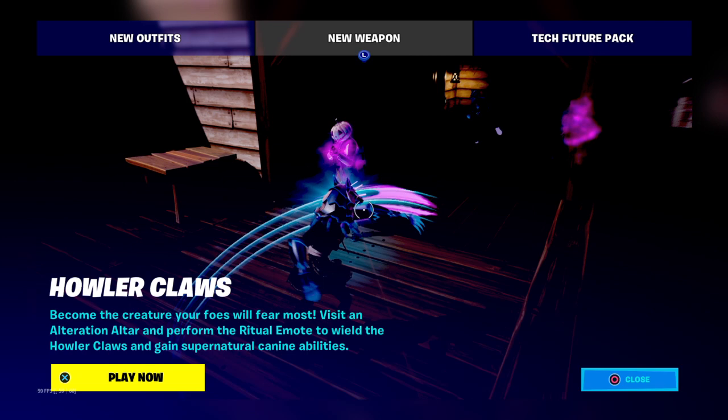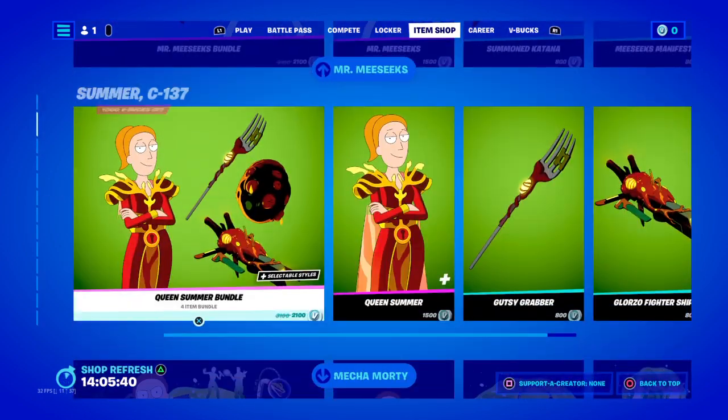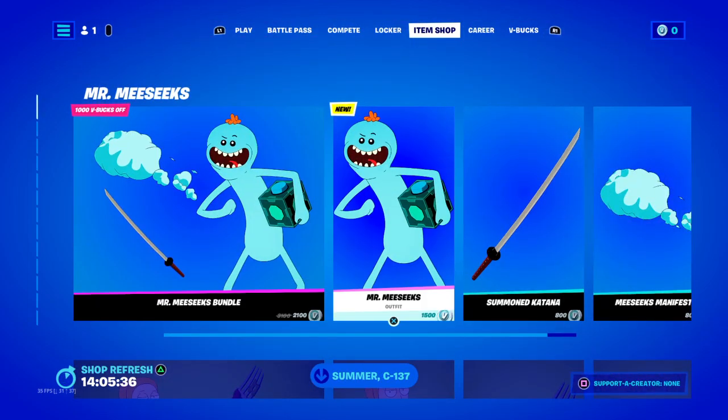There are howler claws, though I don't know where those can be found. And then in the item shop there are these two new skins — they don't really look Halloween-themed, not sure why.